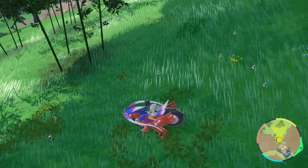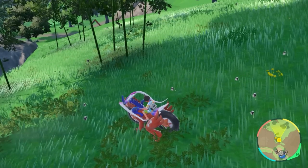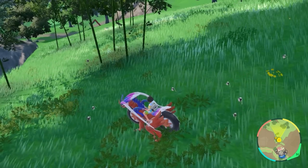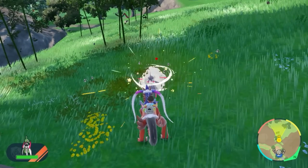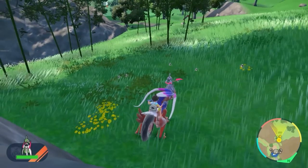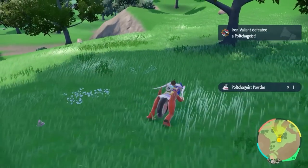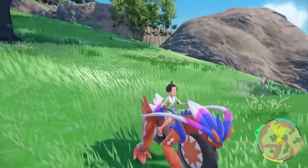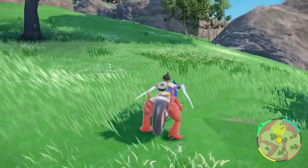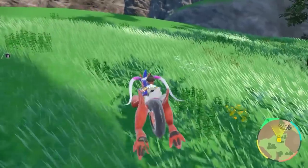All the Polteageists usually come towards you, so you can zoom in and see — they never rush you to start a battle, but they do all close in on you. One technique is auto battling them to get new spawns. Another thing you can do is completely walk away from the area so all the Pokémon despawn in that section, then head back and they will all respawn.